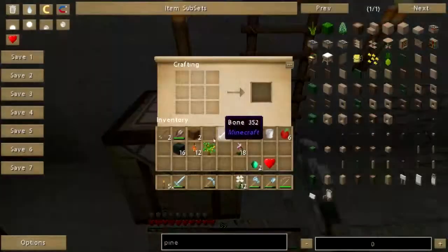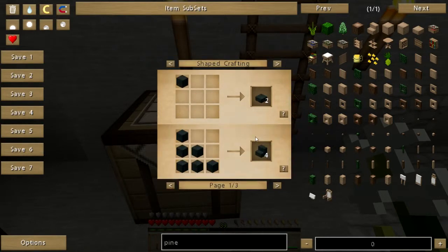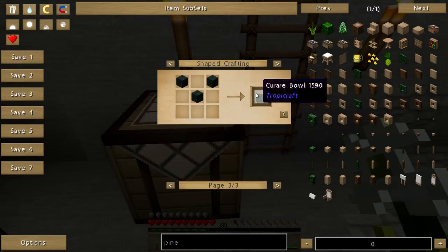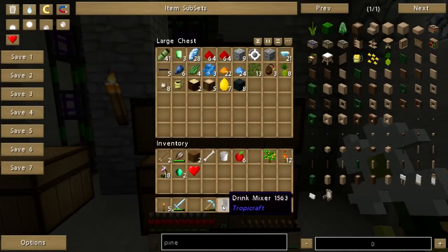Oh yeah, that's right — I can make a drink mixer. A little kitchen apparatus here. What else can I do with chunks of mahogany? Slab, stairs, a dagger. Curare bowl — well, what the hell do you do with that? I'll put that away. We'll put the drink mixer in the kitchen here shortly.